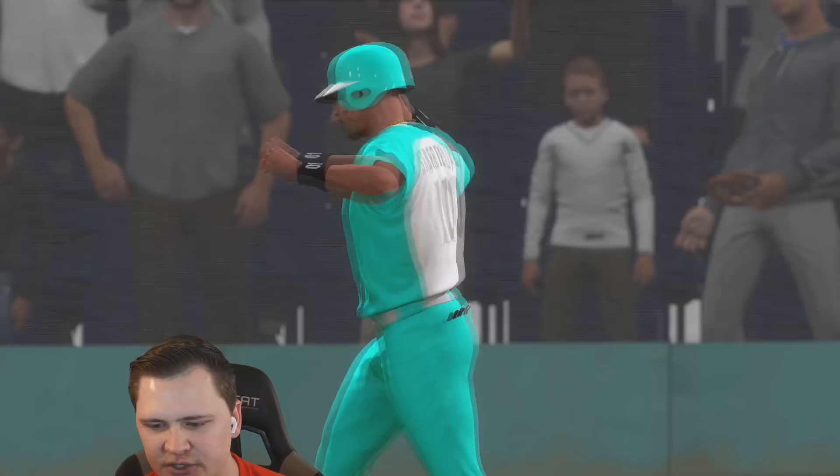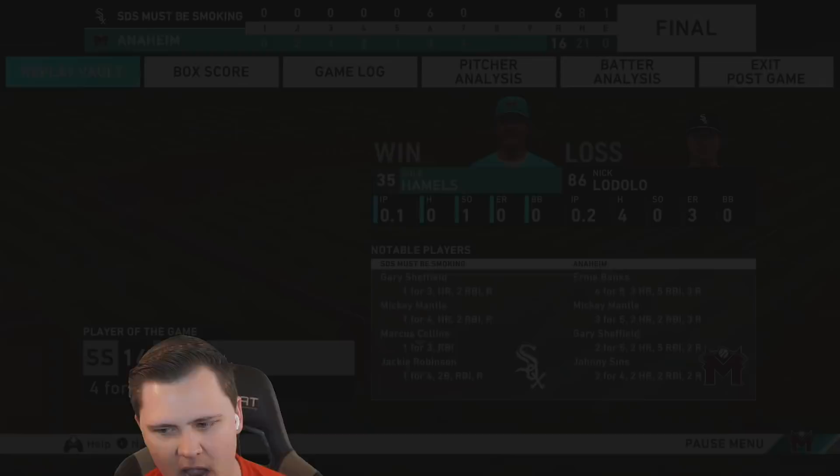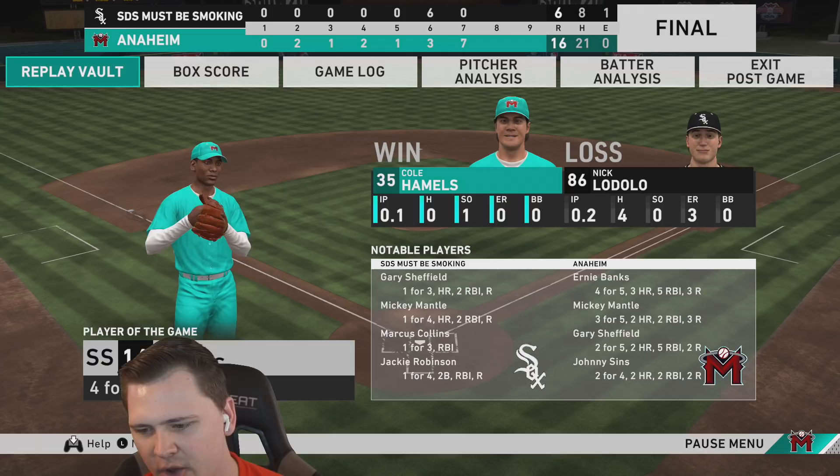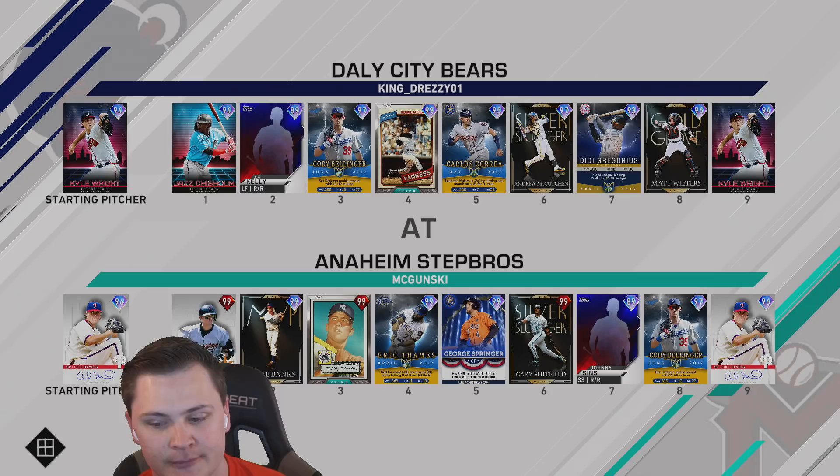Thank god — I was right. Gotta be confident. Ernie makes: four for five, three nukes, five RBIs. Mickey Mantle: three for five, two tanks, two solo shots. Gary Sheffield: two for five, the walk off bomb, two nukes. And Johnny Sins: two nukes as well. Let's go — game number two!